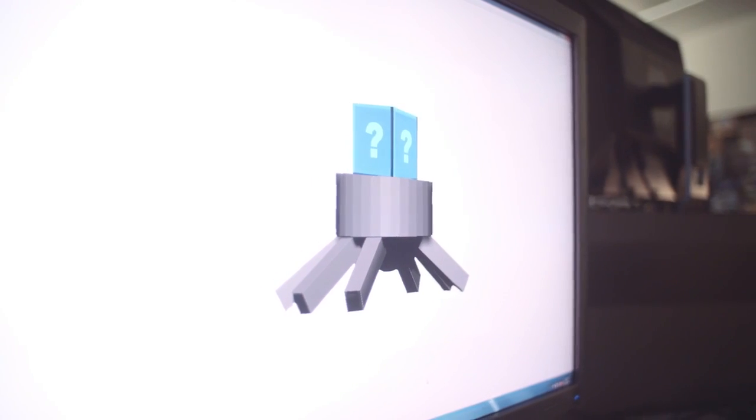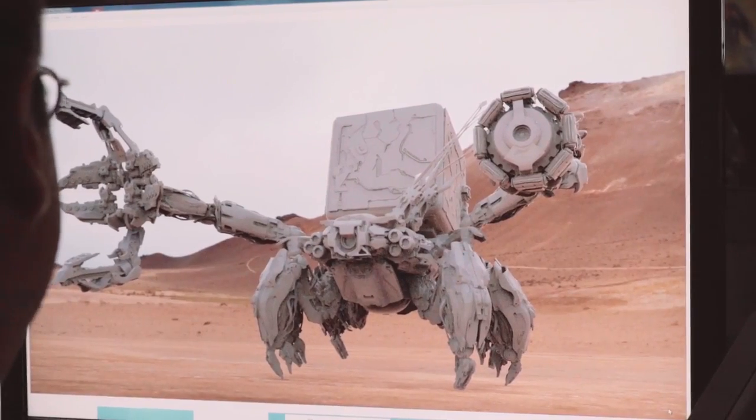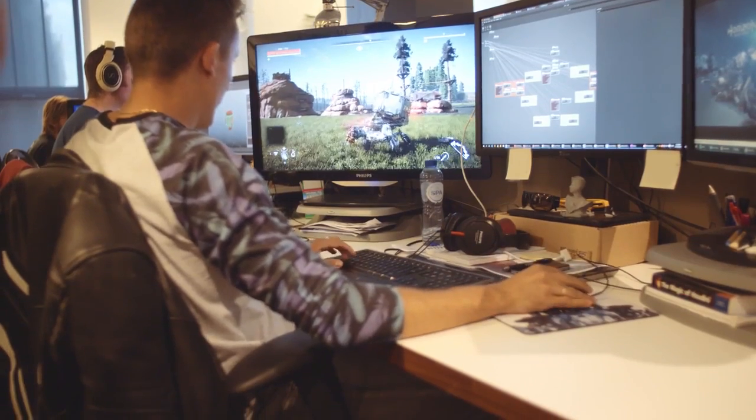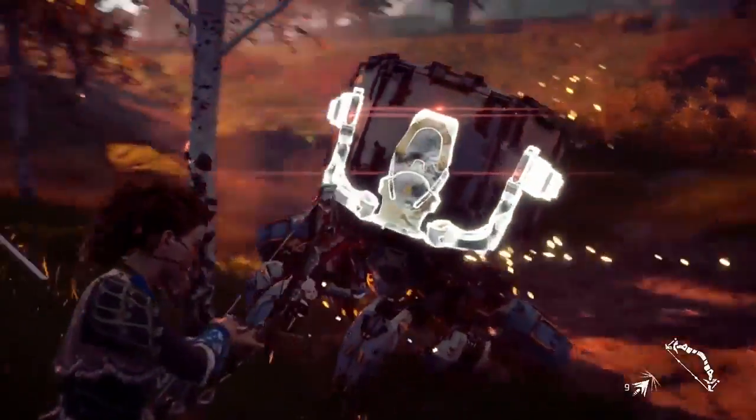We came up with lots of ideas for different animals we wanted to recreate in the game, but we were also looking for different opportunities for the player — maybe there should be a machine that has a lot of loot on them. What kind of machine would fit with that? So we came up with the Shellwalker. The Shellwalker is basically a walking treasure chest — it has this super valuable loot on its back. That's where the idea originates: you want the machine to have a certain purpose in the game.